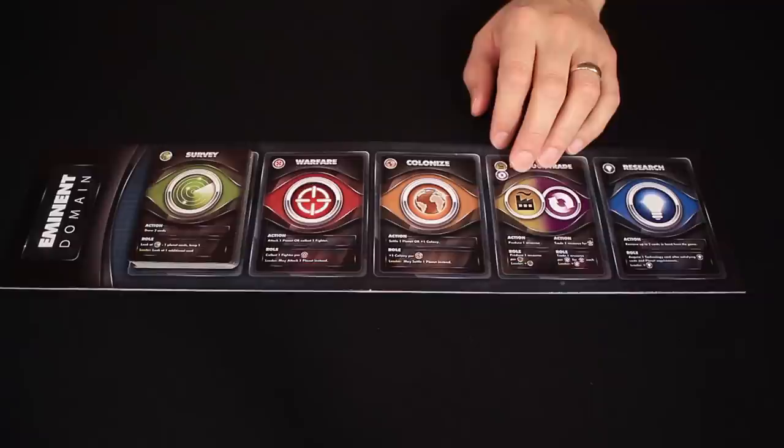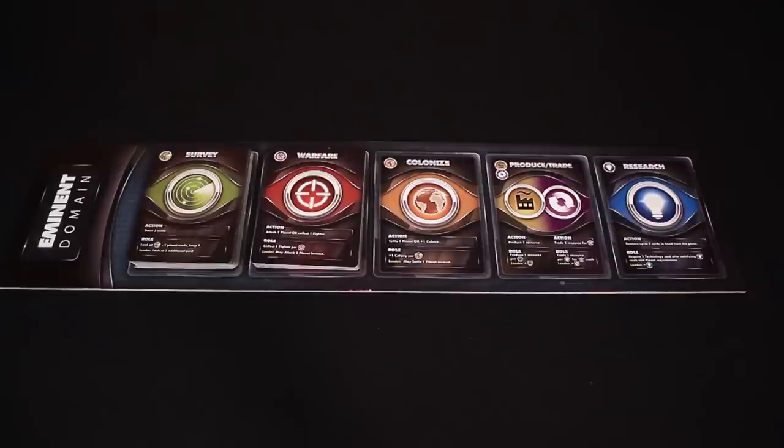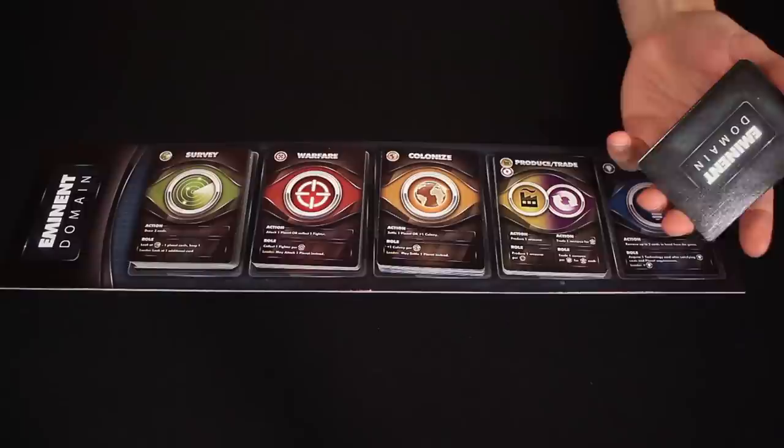For example, you'd place the survey cards in this position here, the warfare cards would go here, and so on. All of the cards in these stacks are identical, so you don't need to shuffle them before placing them on the board. Just make sure you place them face up.